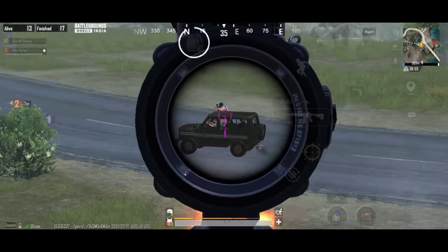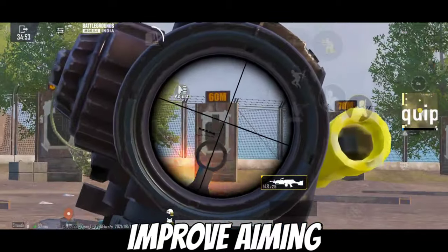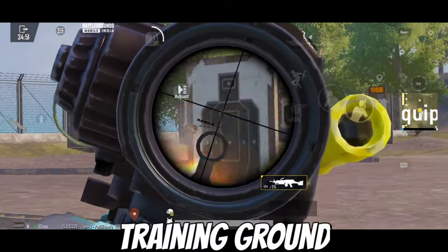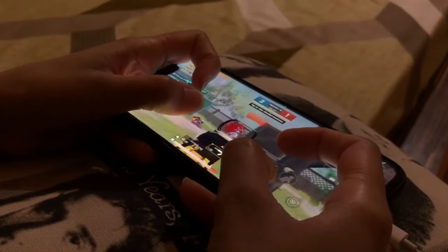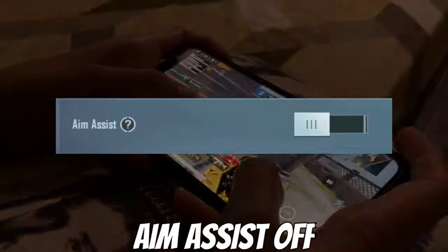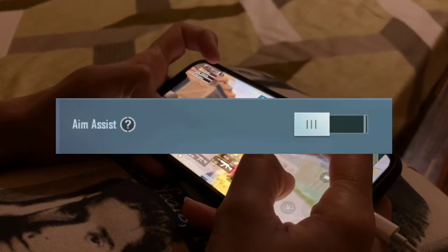Moving on to trick number two: improving your aim. For better aiming, you need to practice in the training ground, but it can be kind of boring, so you can play team deathmatches, arcades, and wars too. Make sure you turn off aim assist while practicing for better results, and you should also try FPP for better aiming.